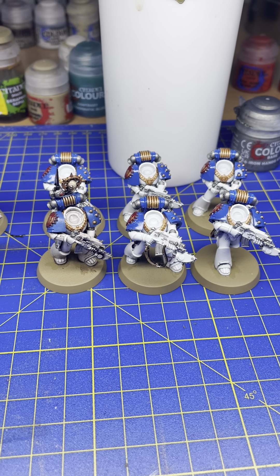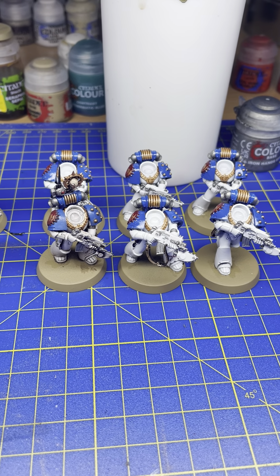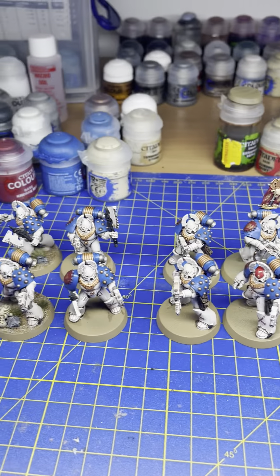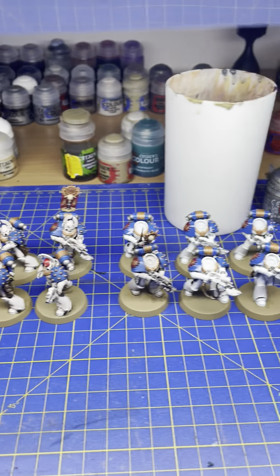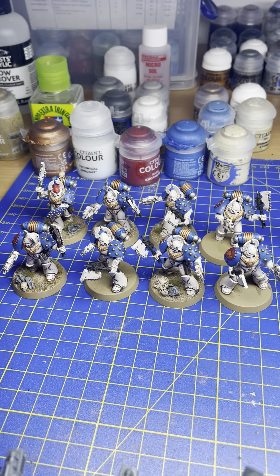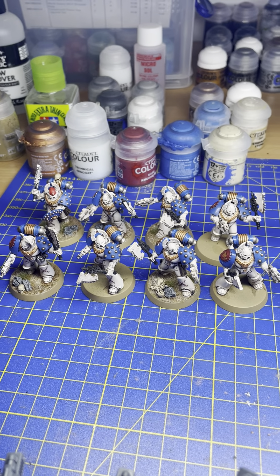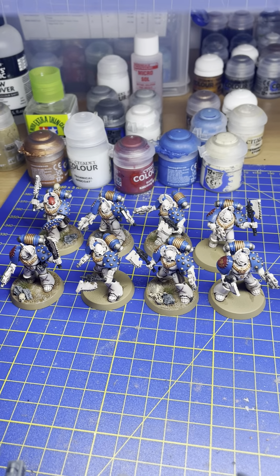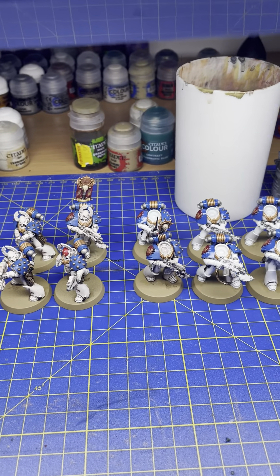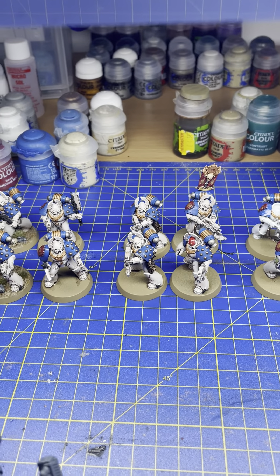At the moment I have only four of them which are semi-complete — the sergeant, a couple of normal guys, and this guy here with the vexilla. I'll just bring him close. I'm quite pleased with how he's turned out. Also, in regards to the shoulder pads, I have opposing colors of paint in red, and I think it gives a bit more character to these guys.